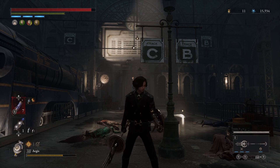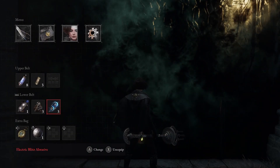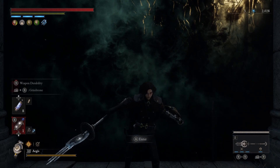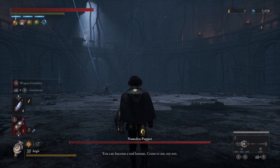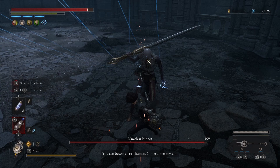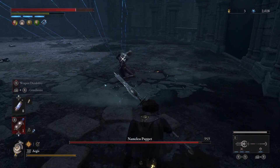Now I'm going to show you the fight I was doing in my series and talk through what I was doing. Just another thing before we get into this - he is a puppet which means he's weak to electricity. So before entering the fight I did enhance my blade with the electric grindstone.